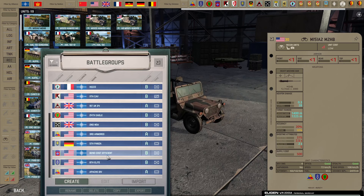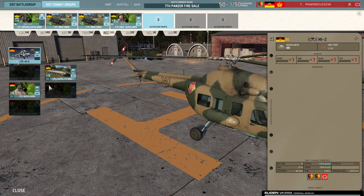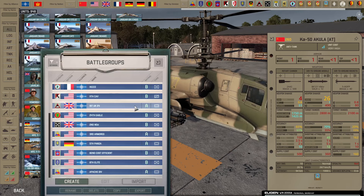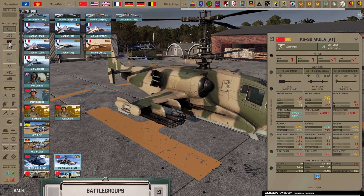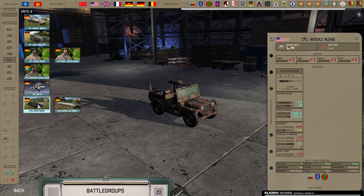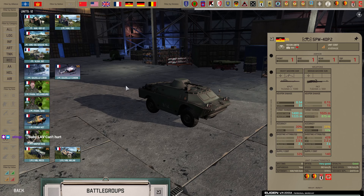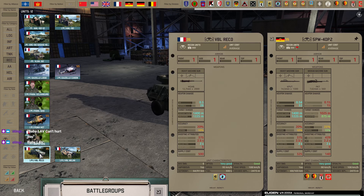He gets them upfitted, though. Do mine come upfitted? I don't think they do. No, they do not. So maybe that's what makes him so much better. What would be the biggest difference between the two? So I guess he just gets 5% accuracy. Other than that, it's basically the same thing. We get the Resolute trait, though. Hell yeah.